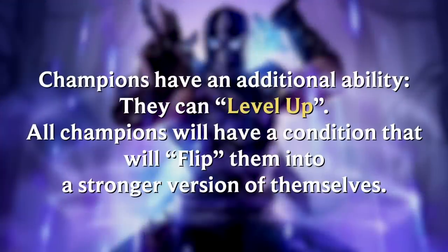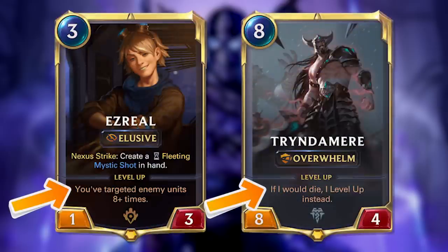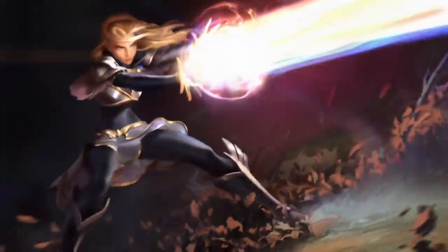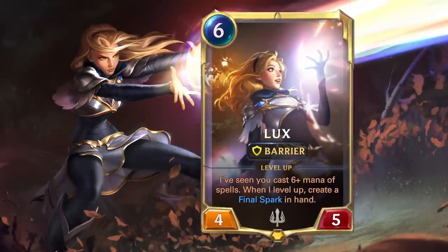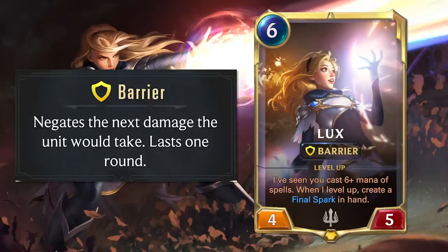Champions also have an additional ability outside of their strong card abilities — they can level up. All Champions will have a condition that, when met, will flip them into a stronger version of themselves. These conditions vary, and you do have to jump through a number of hoops to pull it off, but the reward is worth it. Lux is one of the heroes of the Demacia faction. At six mana, you'll not be able to play her before round six. She has four attack power and five health, and she also has the Barrier ability, which protects her from one source of damage the turn she comes into play, lasting until the end of the round.